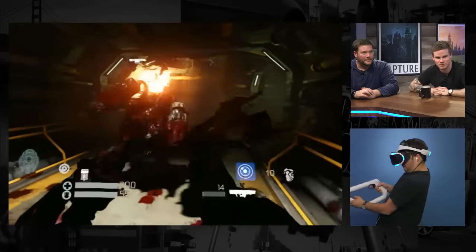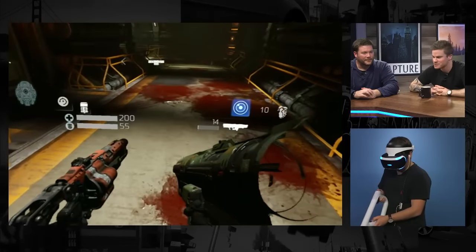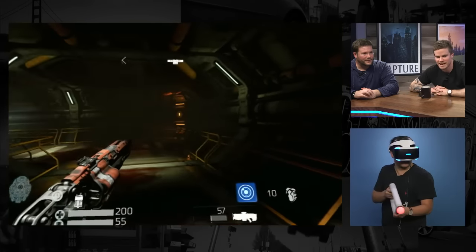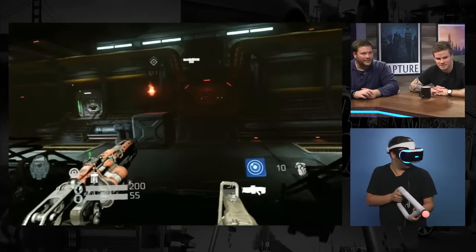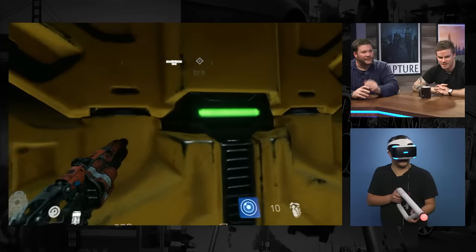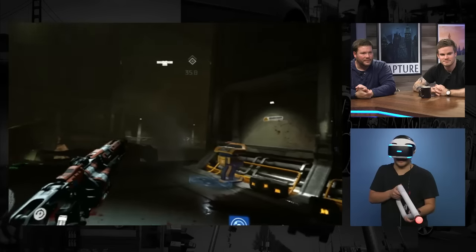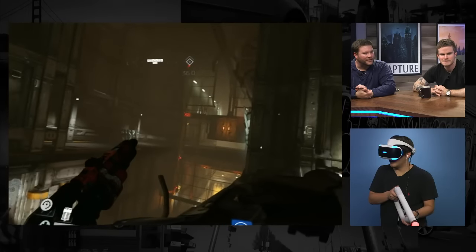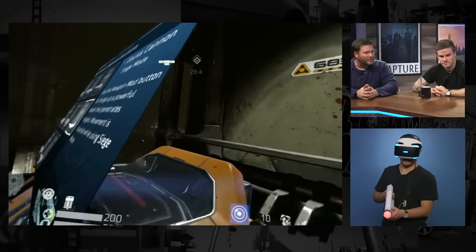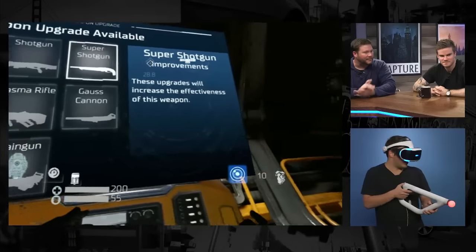Doom is probably the only shooter I've ever played where I forgot I just always had a rocket launcher — in any other game that's a super-powered weapon, but here it's just 'oh, I forgot I have this.' With the way Doom balances ammo, you're always saying you have to upgrade everything and start switching between all of them, and you get this nice rhythm going. With the automatic missile launcher upgrade for the assault rifle, you're constantly using it — a lot of games let you find your two guns and stick with them, but Doom forces you to use everything.